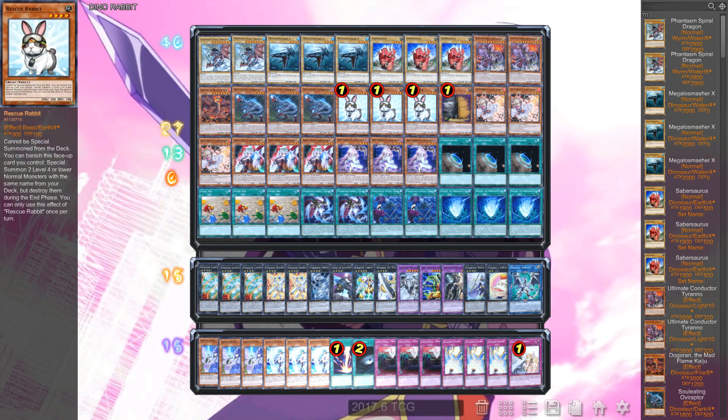Next up, three copies of Rescue Rabbit. Oh my god, I love this card so much. I've been waiting for it to come back to three — I always knew deep down it would have to come back. The minute they released the new rescue support, I figured Rescue Cat was coming down, and they must be putting Rabbit to three. They definitely want us to try playing a rescue deck or rescue variant. Obviously most people logically play Dino Rabbit, so three Rescue Rabbit.